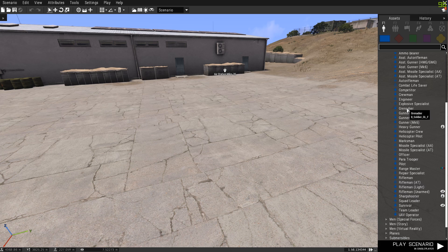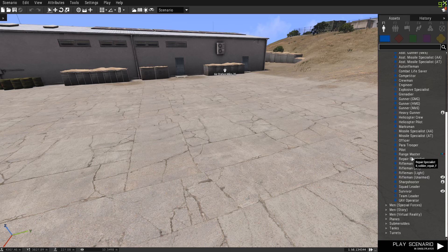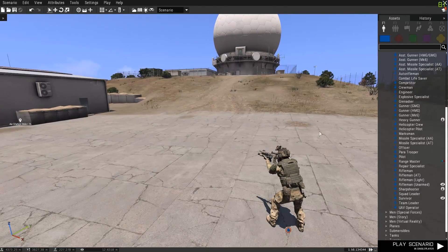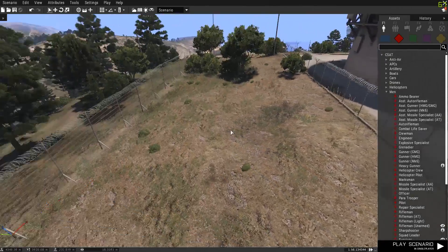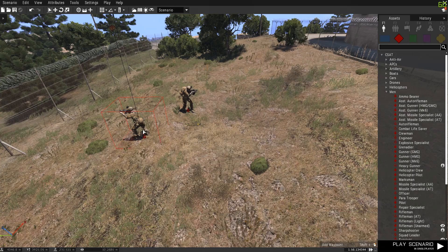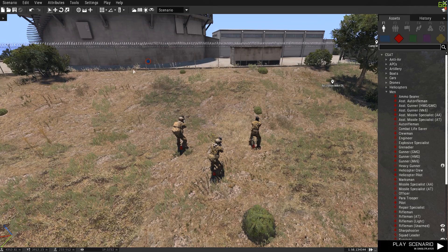On the right you can choose a BLUFOR unit, and then you can change it to OPFOR, Independent, Civilian and Props, which are buildings and fortifications, etc. We'll just choose a simple Grenadier for our mission. Then on the other side of this airbase we'll place an Engineer, Auto Rifleman and an Officer, all OPFOR. So these guys will be enemies with BLUFOR.